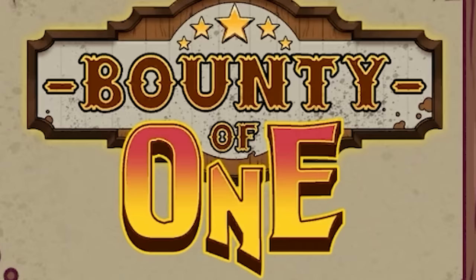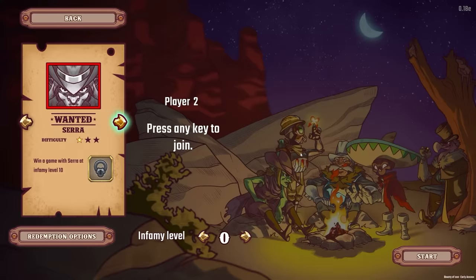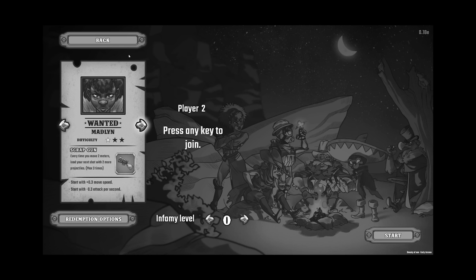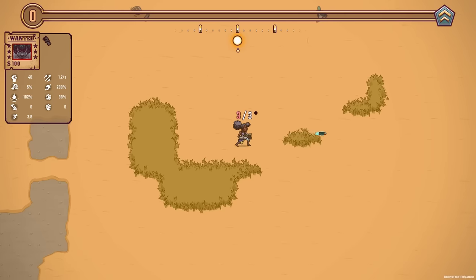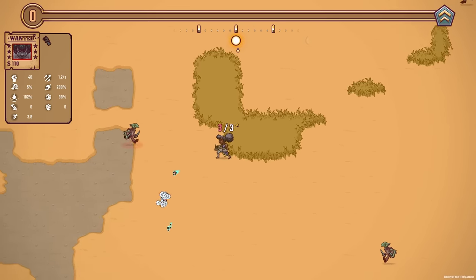Hello fellow engineers and welcome back to Bounty of One. There's been a new update which means there's a brand new character called Madeline. We need to walk 3,000 meters in one game to unlock her, or we can use the handy code the devs gave me because they know I'm not a very good gamer. Her perk is every time you move 2 meters, load your next shot with 2 times more projectiles, max 3 times. We start with 30% move speed and minus 30% attack a second, so essentially every little while we should go absolutely mental.